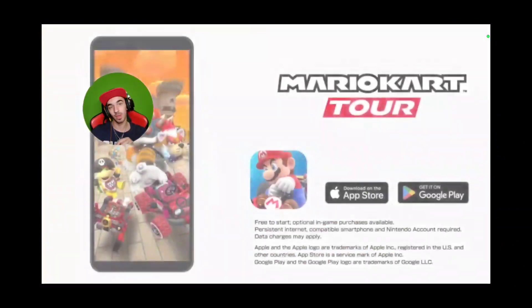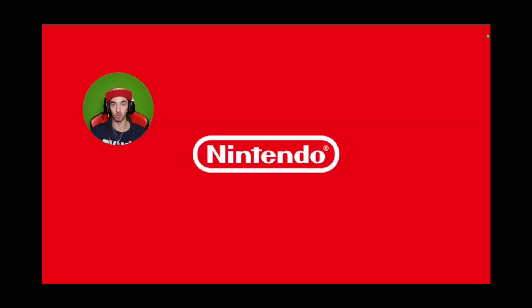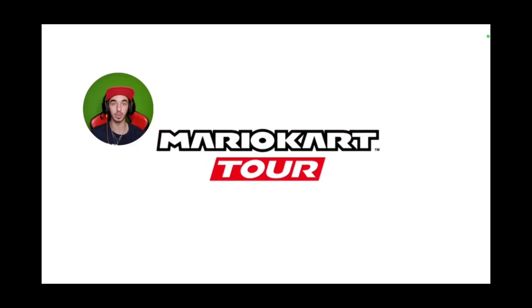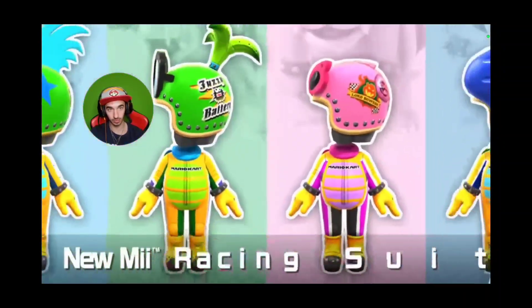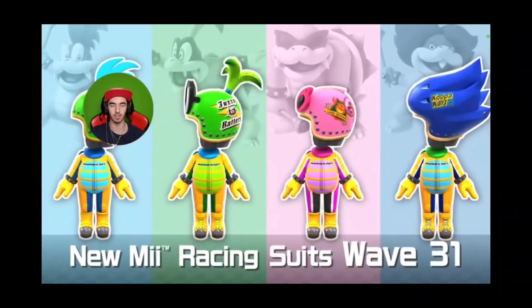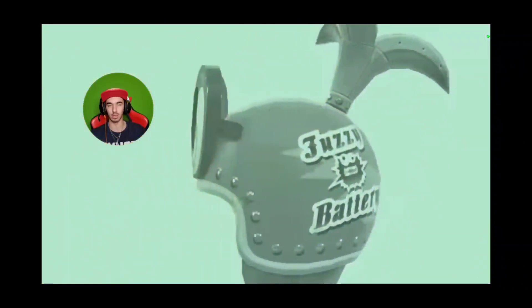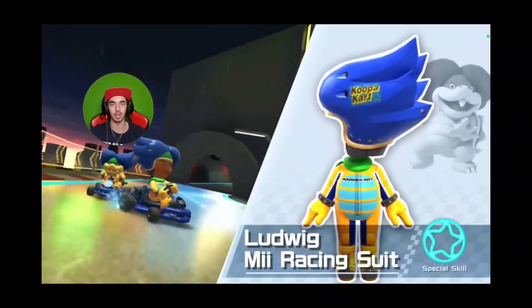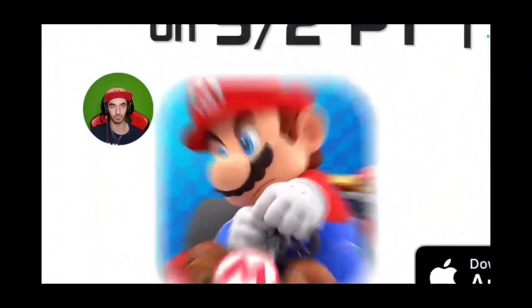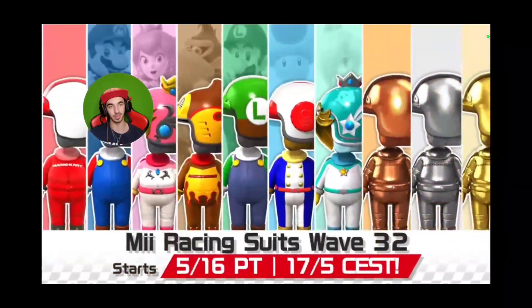I just remembered the Me Racing Suits are coming in this tour — the four of them are supposed to be Koopalings, right? So we've got Larry with the boomerang, Roy with the Bob-omb — I saw the pink and that threw me off — and Ludwig with dashing. Are we going to get the rest of the Koopalings next? What are we gonna get here?